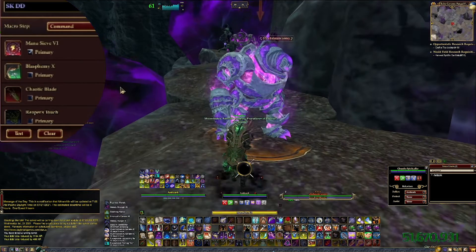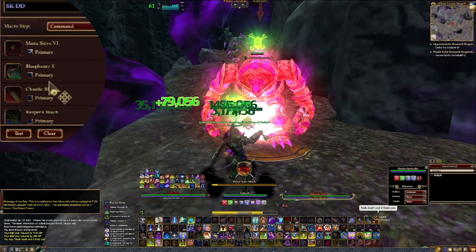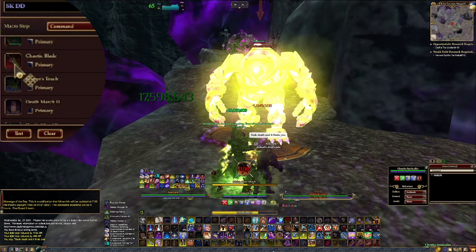This macro has Monosieve at the top. This is in case I run out of power — nothing will be blocking me from getting more power. The next ability is Blasphemy, which is Encounter Taunt to make sure my taunt stays high. The next ability is Chaotic Blade, which allows me to heal myself the more damage I take. It also does a lot of damage and gives benefits to the group, so I want this casting whenever it comes up.